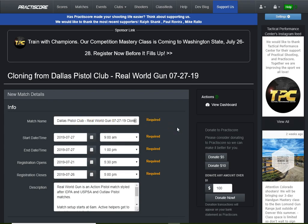Here you can see the match. If I just kept clicking I would wind up cloning it as-is, but this is going to be a training vehicle for myself and future match directors, as well as a test of our computer system. So I'll leave most things the same, except I'll change the date to 06-27-2019 and type in the word 'test' to make it very clear. I'll abbreviate the name — Dallas Pistol Club becomes DPC, Real World Gun becomes RWG — so it doesn't look anything like the real match.